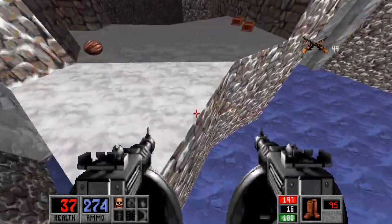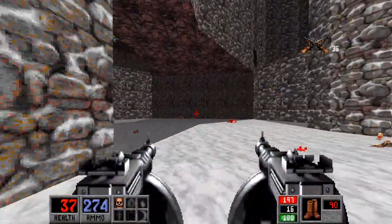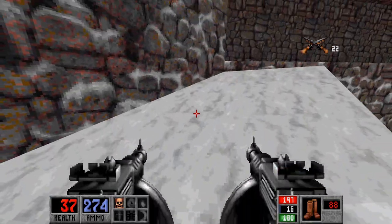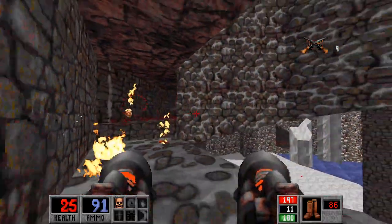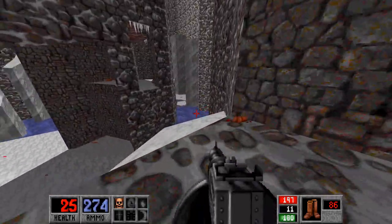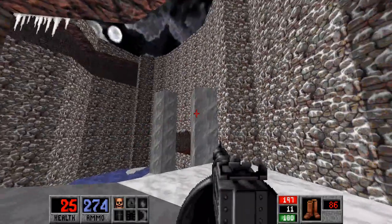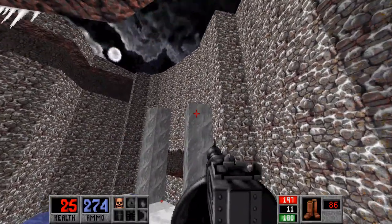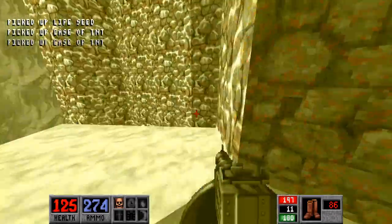Let's turn on the Jump Boots. I was trying to fall from over there — it is possible to do. You gotta get the angle just right: strafe run off that little ice pillar onto here and you can grab all this stuff.